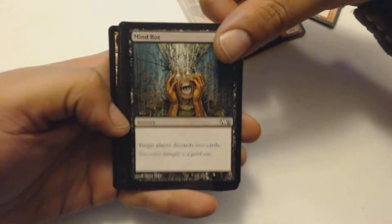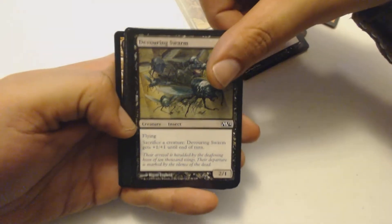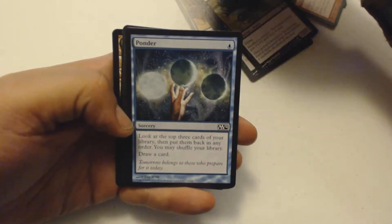Noonclaw Bear — my mind has been rotted. Oh no, stop the rotting of my mind! Devouring Swarm, Ponder.